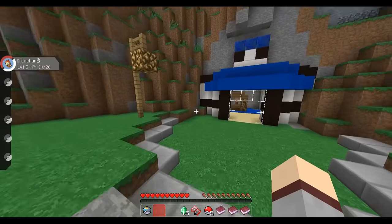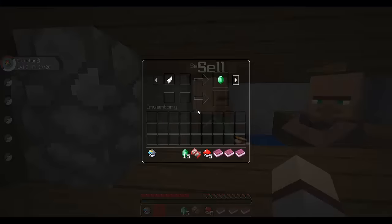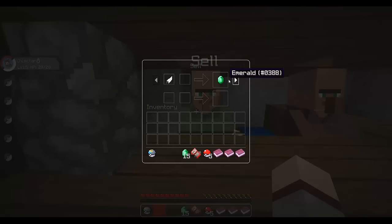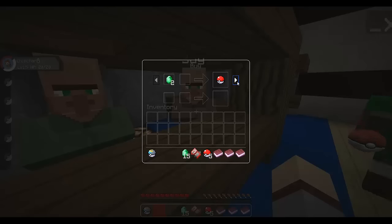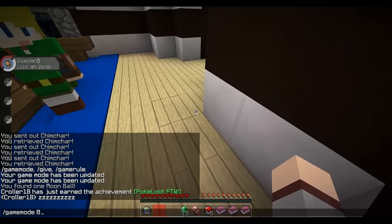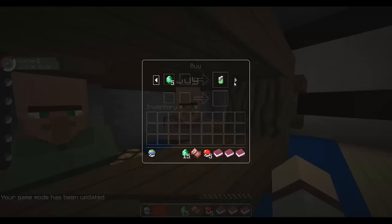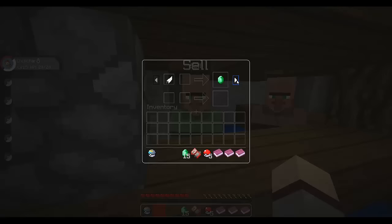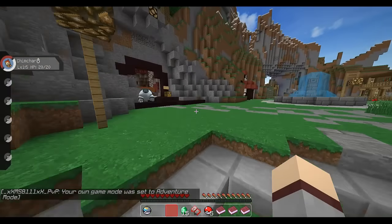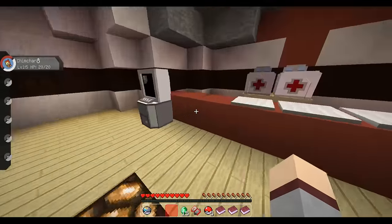We're going to try to beat them all, I don't know if there will be more luck each one separately. On this map, the good thing is we have shops — there's a PNJ to buy from and another to sell to. We can sell the loot we earn for emeralds, and with emeralds we can buy Pokéballs and stuff. Emeralds are basically the currency. Oh wait, I'm in game mode 0.